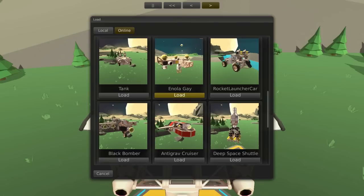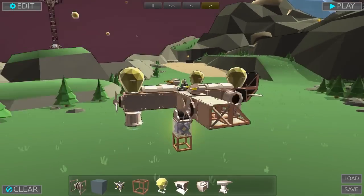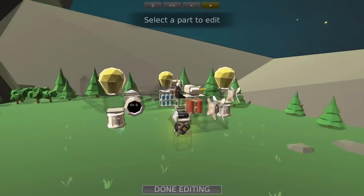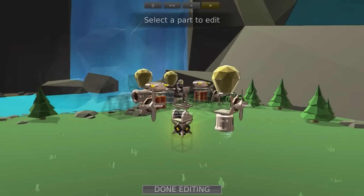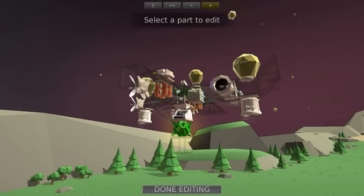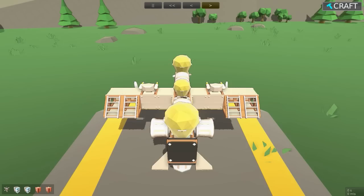I'm really curious as to what the hell Enola Gay is. Okay, it's some kind of flying thing. Let's look at the controls real quick — W to go up, left and right, everything seems to make sense this time. Space to go forwards. This is a droppy thingy — you drop it with J and it lands on stuff. I think it may blow things up.